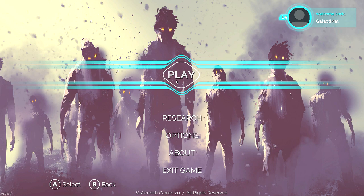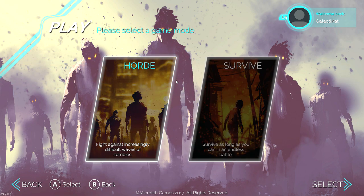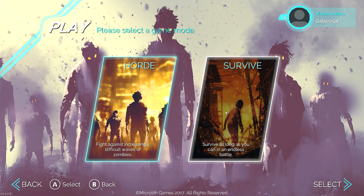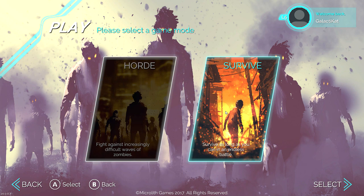So let's jump into the play option, which is the meat of the game. Here are the two modes you're greeted with: Horde Mode, which has seven waves of zombies you have to go through, and then after that you're done with whatever level you're playing. And Survive, which is basically Horde Mode, because the zombies still come in waves, but there's no end until you die.